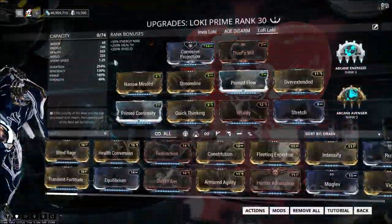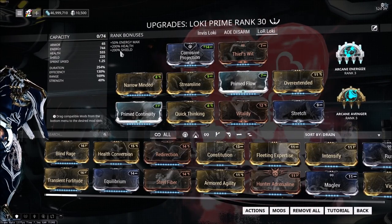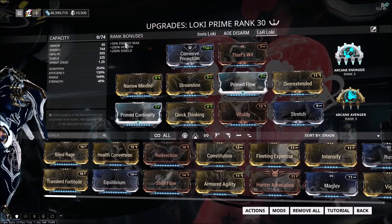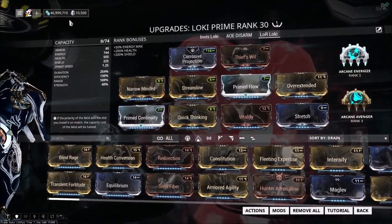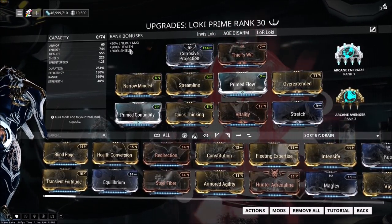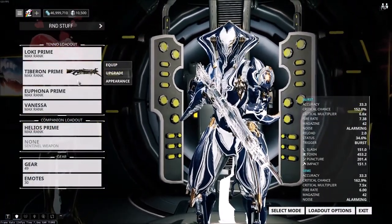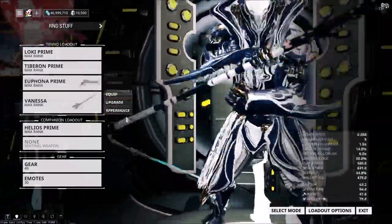So this is the build I'm using right now. It's nothing special — don't even worry about Thieves' Wit in there, I'm just too lazy to forma a Loki again. The arcanes don't matter either; of course Energize is always nice to take, but no must-have in any way. The important part is having a high duration, somewhat rangy build — you can do whatever you want with that. I'm going to show you why in a second.